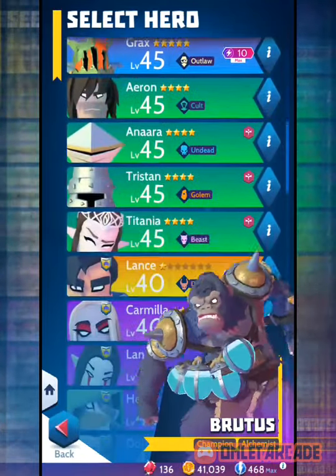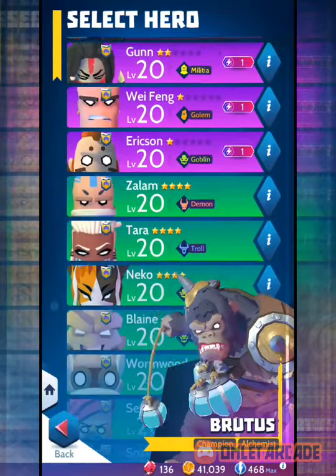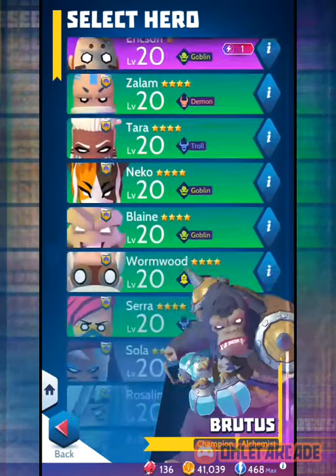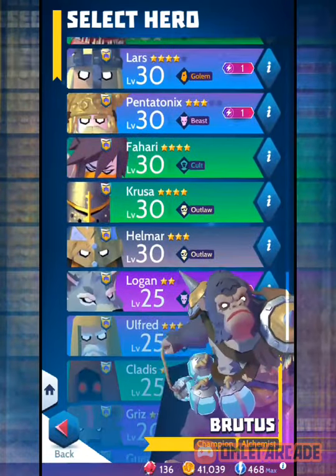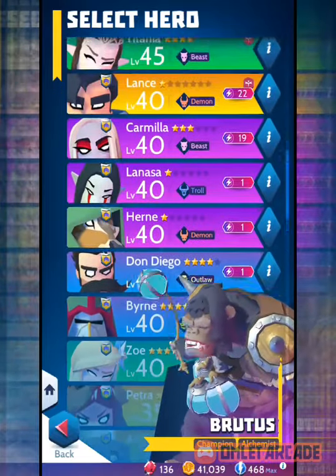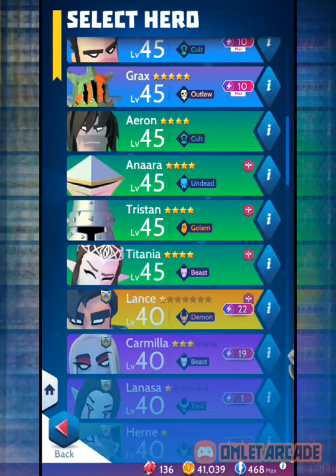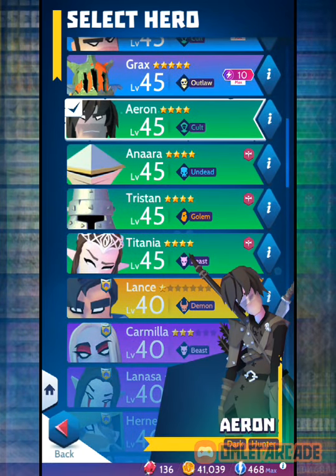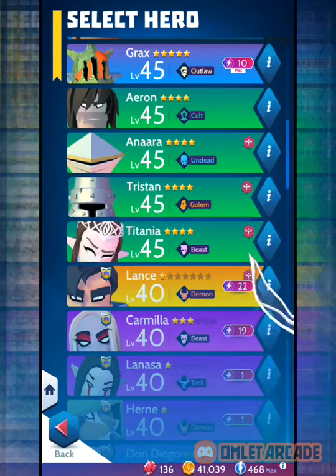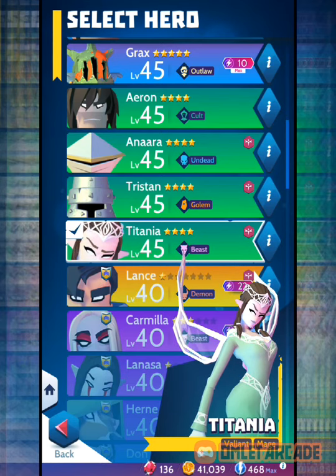In the very beginning you don't have many options — you're stuck with these three characters. They're pretty weak and not that great; I would not focus my time and energy on them. However, there are about four that I would recommend. The four are: I'm gonna call her Tit, Tristan, Anna, and Aaron. If I had to narrow it down to two, the two I picked when I first started were the two healers — Anna and Tit.